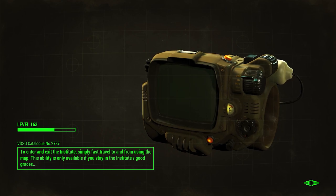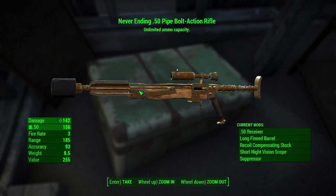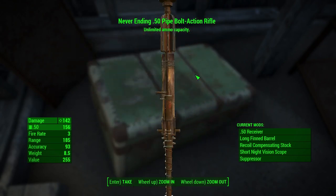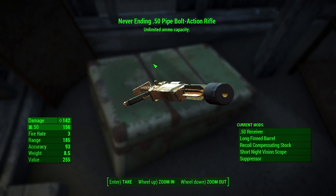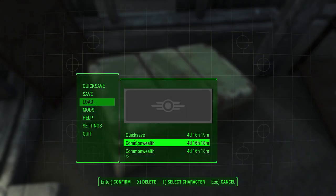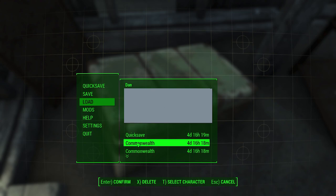This timing is not too hard to get down from what I've tested — it's really not that bad. Look — never-ending, 50 cal pipe bolt action rifle. Of course, this is not my dream weapon from this chest. So I'm going to reload the blank save and just keep quick saving until we get the weapon we want. And once it's loot-locked, we can just roll until we get the prefix we want.